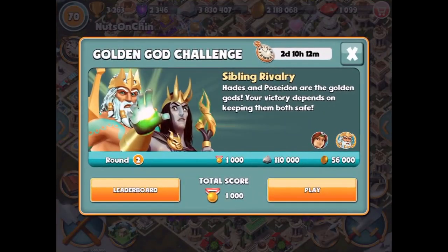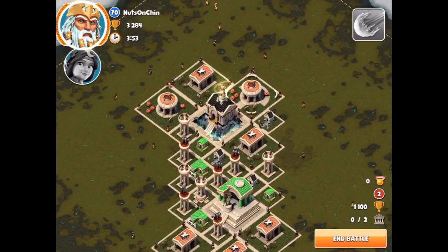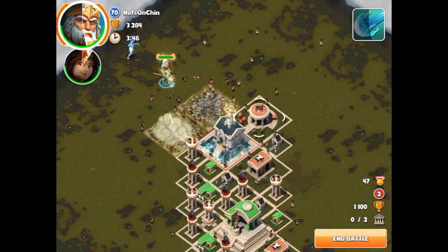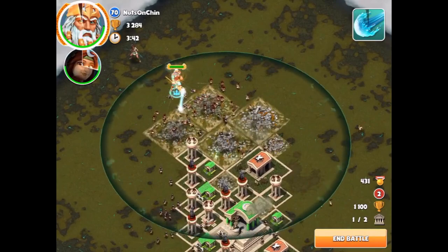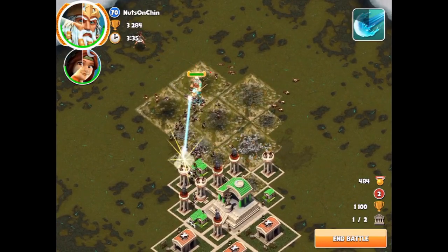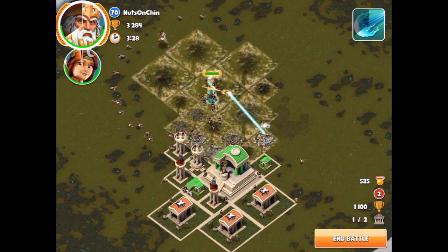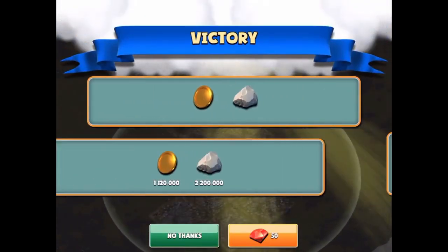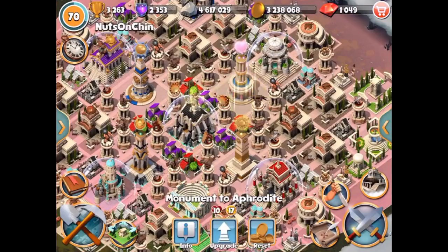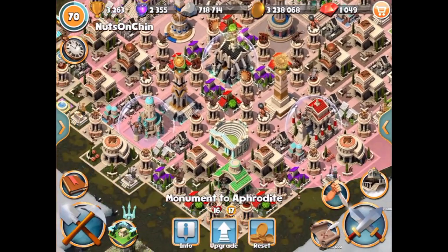We could actually upgrade a few things right now but we're going to hold off just to keep playing the event - we'll upgrade things at the end. This time we have Poseidon and Artemis. A golden god Poseidon - are you serious? He's just literally not going to take damage. He actually has taken a bit but this is really easy. The events start off really easy but they ramp up in difficulty pretty quickly.